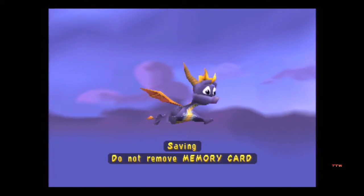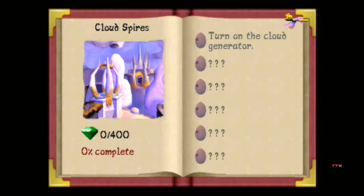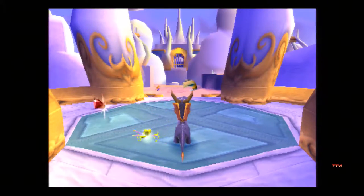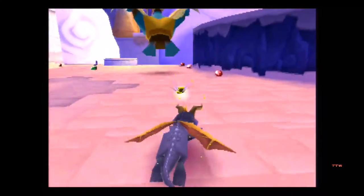So there's our 400 gems. Now there are a lot of eggs to collect in this game, so be on the lookout. We have 400 gems and we need to turn on the cloud generator. I believe each world gets more gems — world 1 is 400, then 500, then 600, then 700, or maybe it stays at 6 or goes to 8, but I think that's how it works.